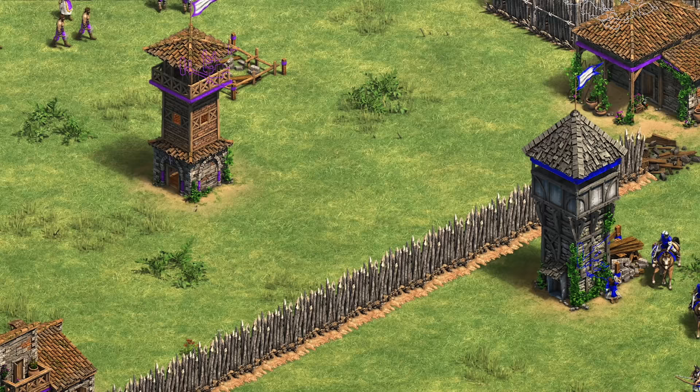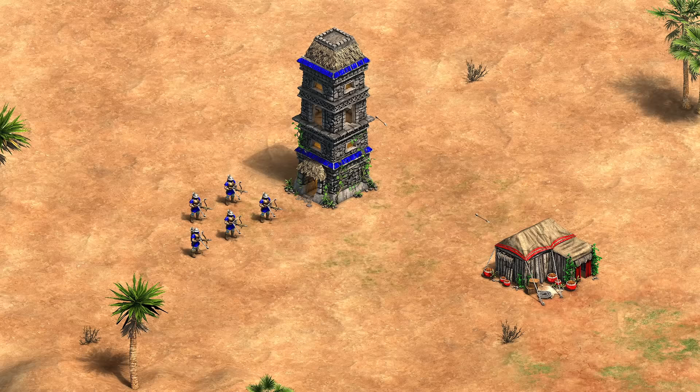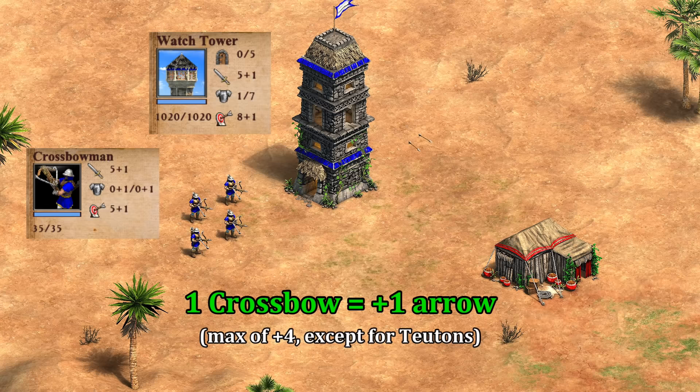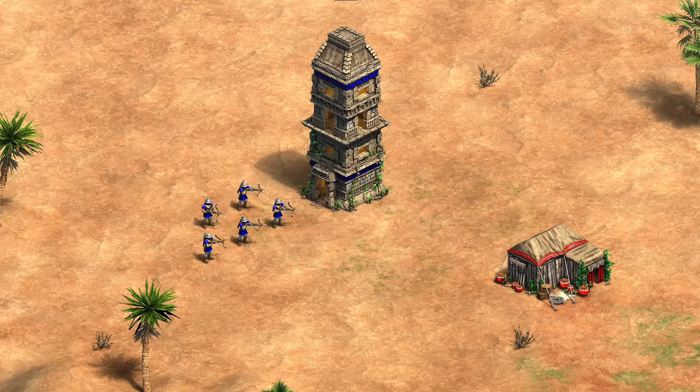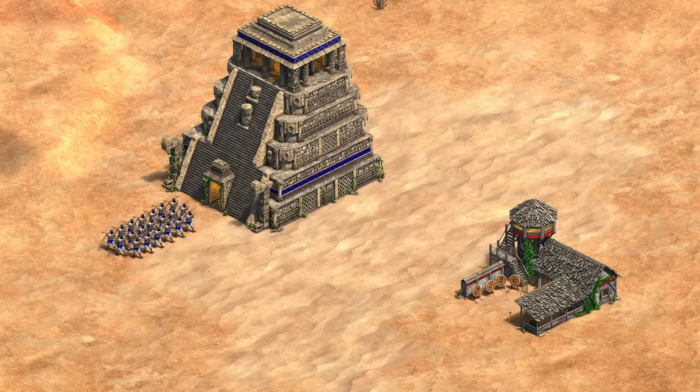Some of you likely already know how extra projectiles work, but just so we're all on the same page, I'll give a quick refresher. Basically, when you garrison units, the game tries to work out their damage output or DPS and give you an equivalent number of additional arrows. A crossbowman has the same attack and reload time as a tower, so each one garrisoned adds an extra arrow, up to a maximum of four. Archers and towers don't always have the same attack and fire rate, and if we have a guard tower with higher attack, we need either more or stronger units to increase the number of arrows. It's a pretty robust calculation and seems to account for differences in attack rates, civ bonuses, and upgrades.